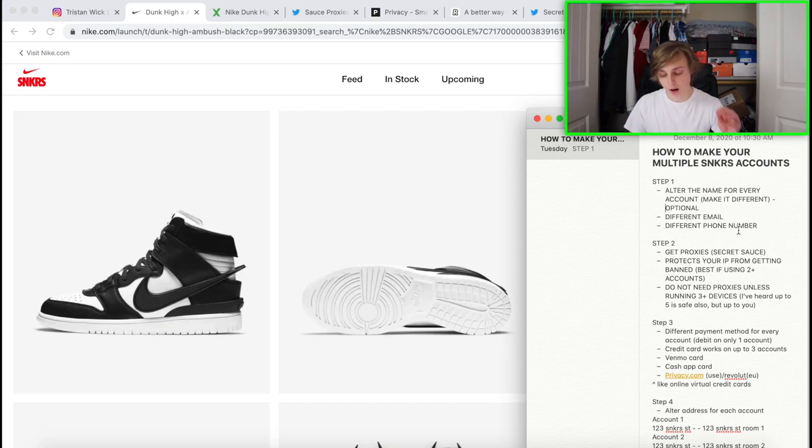You can put the same name for every account — it doesn't really matter — but personally I use a different name for each. Different email and different phone number are required; altering the name is optional. The next step is proxies, which is more relevant for computer use. I run accounts on my computer and phone, shipping to two different addresses to make each account seem more legit. If you're using three or more accounts on a computer, you'll need proxies for each to protect your IP from getting banned.